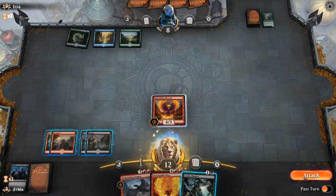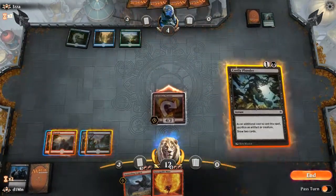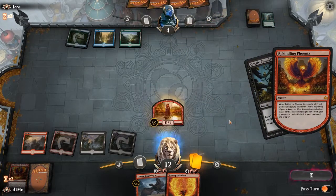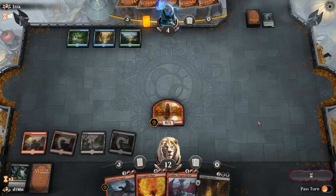My opponent is pretty much done. I even draw a card that lets me sacrifice my creature to draw even more cards, and the rekindling phoenix doesn't die. So I get 3 cards and in spite of having only 4 mana, this game is mine. My opponent digests the loss and it's all over.